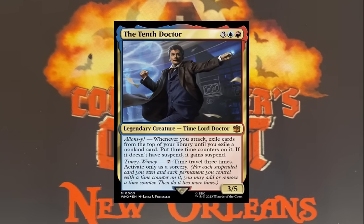Number five: the Tenth Doctor. I love this card. It's a 3/3 for five with Lifelink. Whenever you attack, exile cards from the top of your library. Exile a non-land card and put three time counters on it. If it doesn't have Suspend it gains Suspend. Then Timey-Wimey costs seven mana: time travel three times, activate only as a sorcery, taking those suspend counters off. If you have a way to manipulate your deck, this is going to be a very, very strong card.